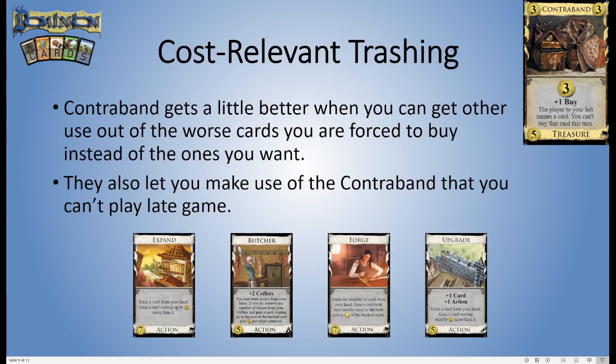There are certain things that help make Contraband better. One is cost-relevant trashing. If Contraband isn't able to pick up the cards you most ideally want, you're going to get cards that aren't necessarily great in your deck. But if you have cards that can trash that junk for extra value, suddenly you're getting a lot more out of it. For example, cards like Upgrade — if they're blocking you from getting some five-cost card you really want like a draw card, maybe you could gain any old four-cost and then turn it into that five-cost through the next shuffle. It's not brilliant, but it is possible, and you can start getting multiple cards added to your deck per turn.